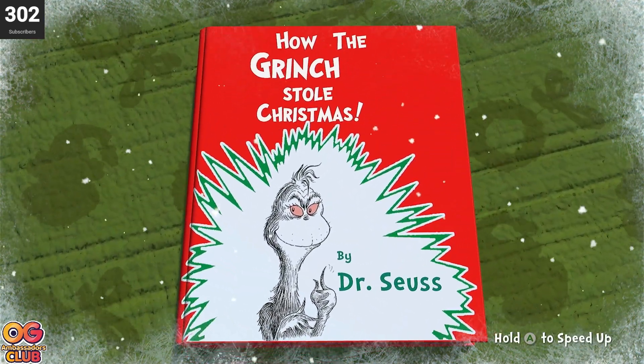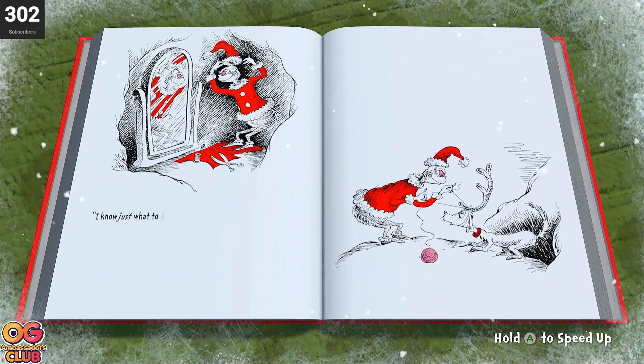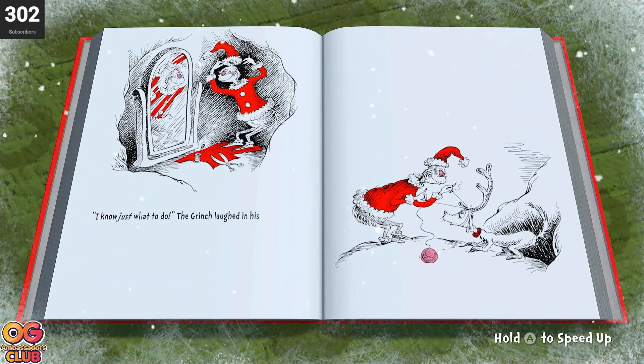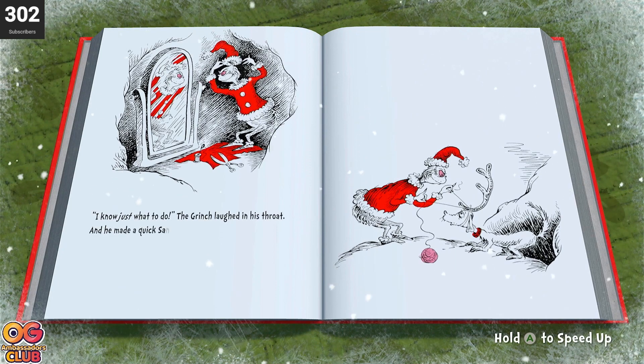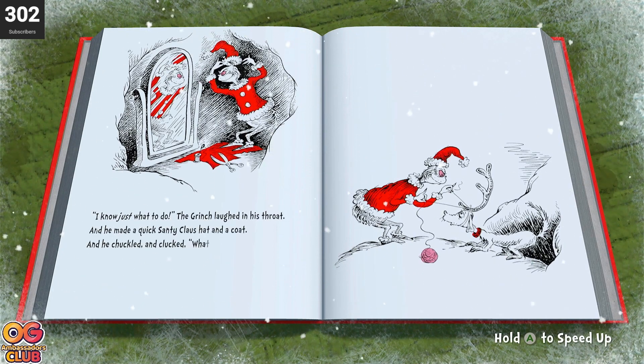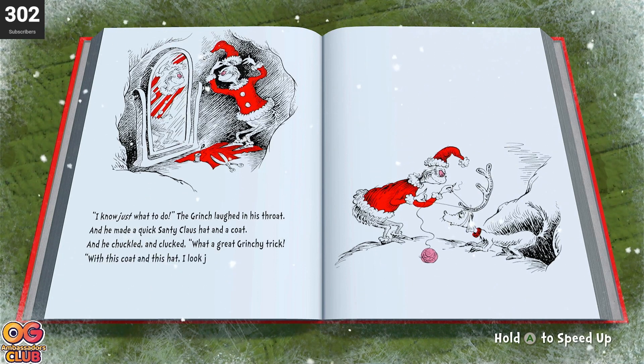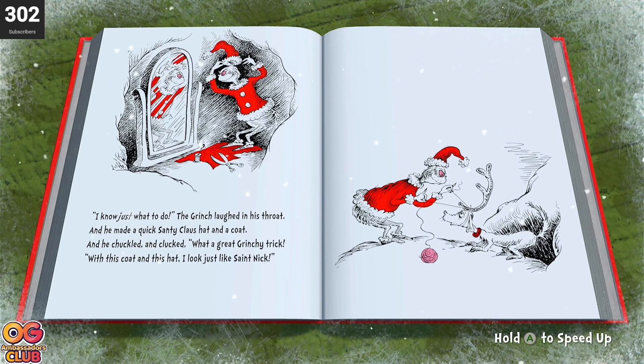Six more days after this one. We're making good progress. The Grinch laughed in his throat, and he made a quick Santa Claus hat and a coat. And he chuckled and clucked, 'What a great Grinchy trick! With this coat and this hat, I look just like St. Nick.'